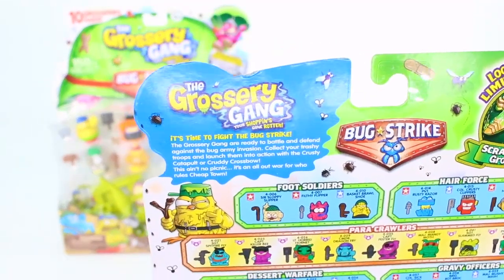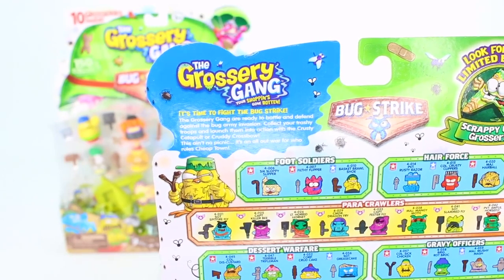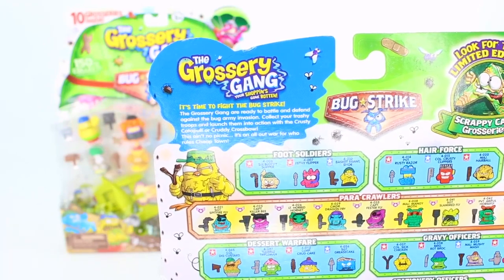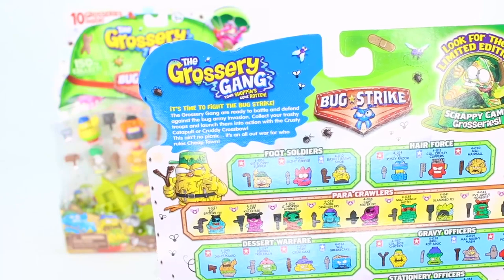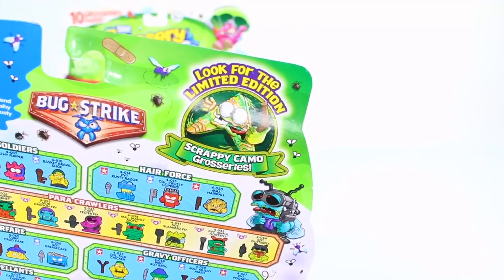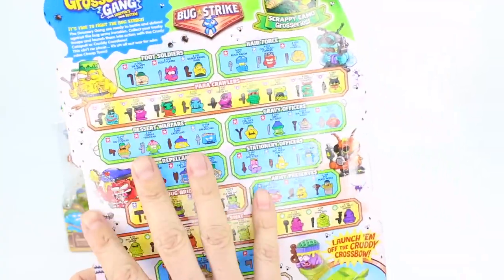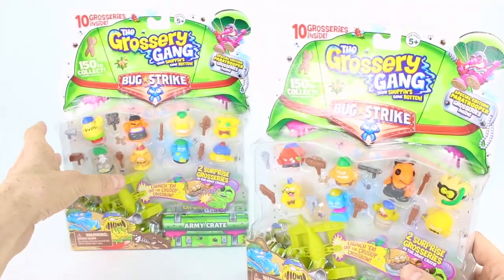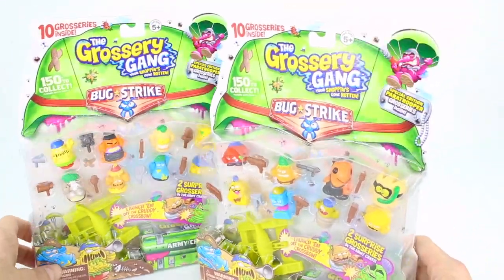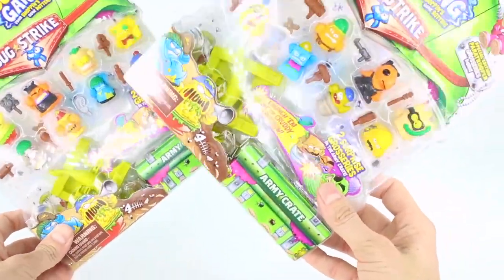On the back it says the Grocery Gang, it's time to fight the Bug Strike. The Grocery Gang are ready to battle and defend against the bug army invasion. Collect your trashy troops and launch them into action with the crusty catapult or cruddy crossbow — this ain't no picnic, it's an all-out war for who rules Cheap Town. And right here it says look for the limited edition scrappy camo groceries. We have different categories which we will go over in just a little bit with our collector's guide. We have two different ones to open up, so let's get these groceries out of the packages.